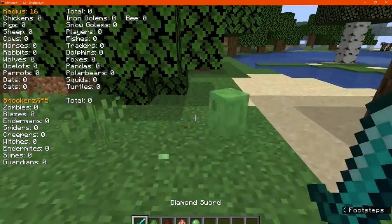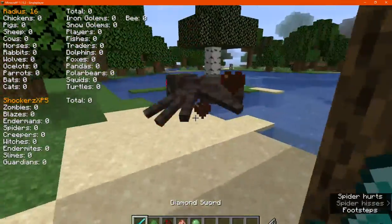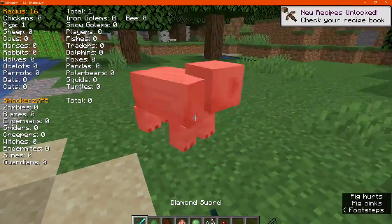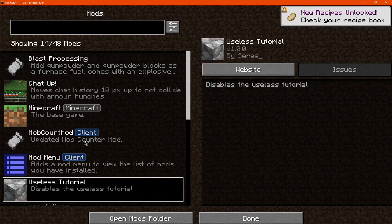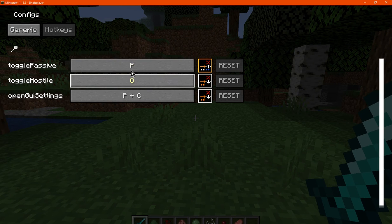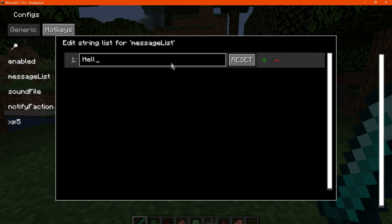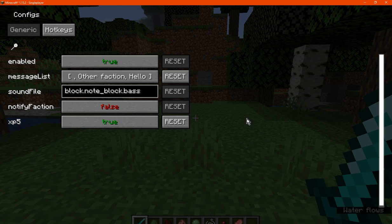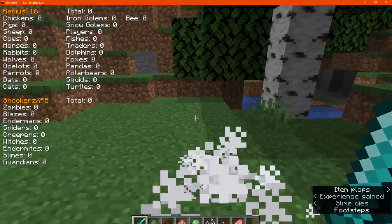I'll just spawn a few mobs in. Not much is updating; I'm assuming I haven't set up a faction. I don't know exactly how to set that up. Another player, Canynexus, is here as well — I'm checking if that might be the faction, so I'll say hello or something. We'll say 'other faction' and see what happens there. Doesn't seem to be anything to do with that.